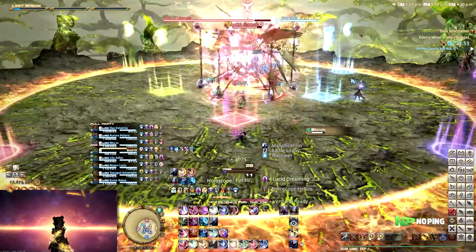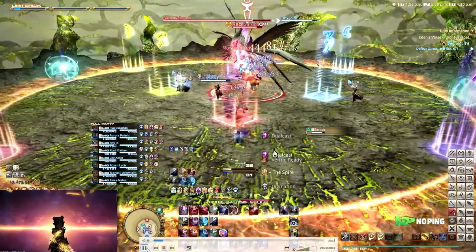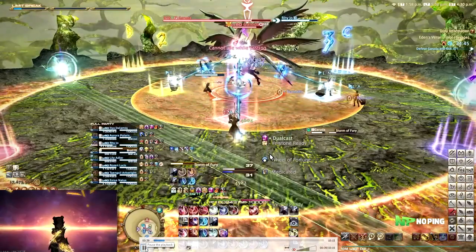Right after this we are going to be spreading out in groups of four. We have markers set up: one, two, three, and four. We basically have one tank and one DPS assigned to each one of these, and then one healer and one DPS to the other ones. This is going to be very important throughout the entire phase as we are always going to be using these groups of four.